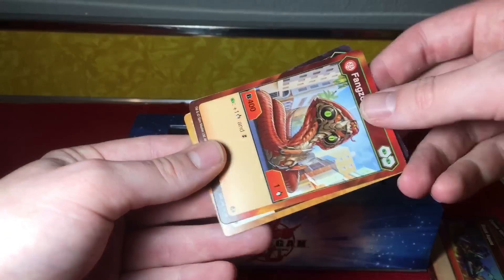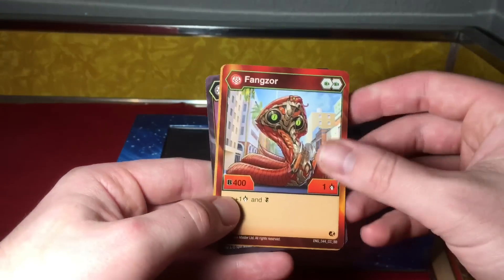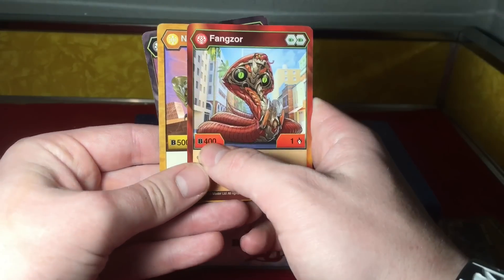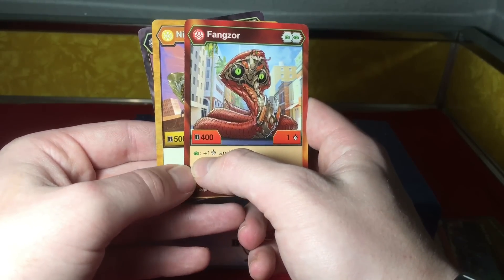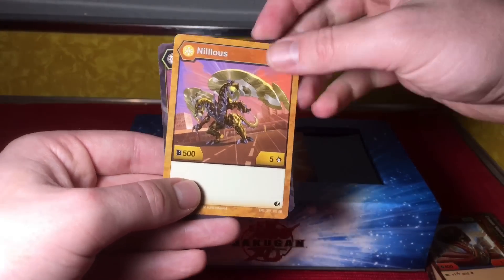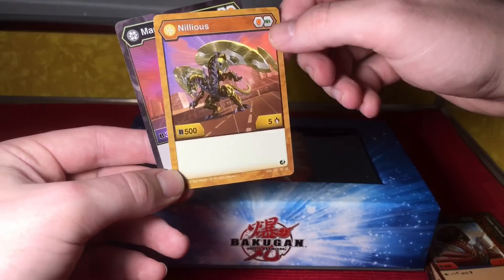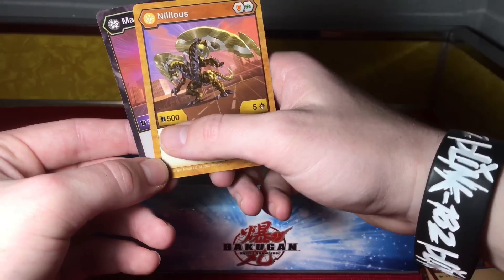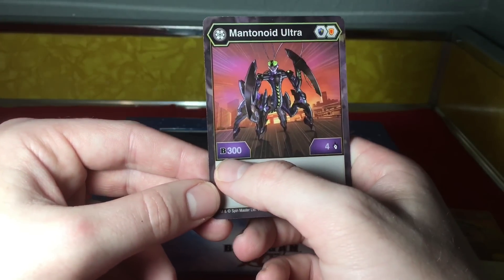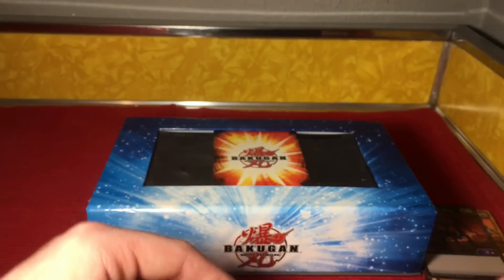Now for the character reference cards. Pyrus Fangzor requires two fist cores, has 400B, and does one damage. His effect is: if he lands on a fist, plus one damage, and he also does double strike — we'll cover that in his review. Auralis Nilios requires a shield and a fist, has 500B, and does five damage — pretty strong. And my favorite, Mantanoid Ultra in Darkest, has 300B and does four damage, and requires a magic shield and a regular shield in your deck.